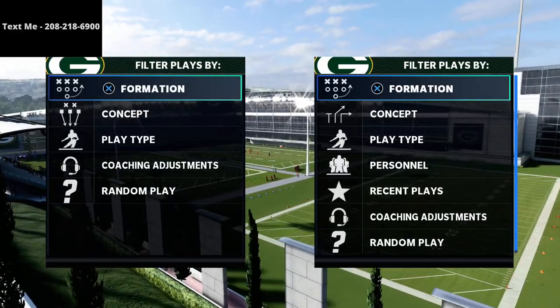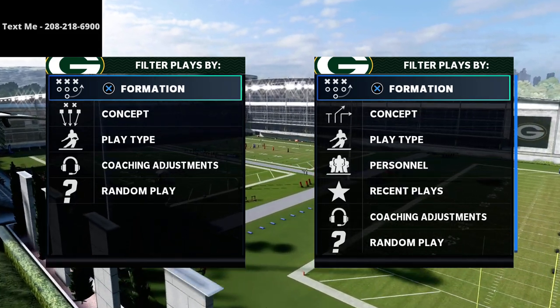In this video I'm going to be sharing with you a middle third glitch that you can do out of the trips tied in formation in Madden 21.